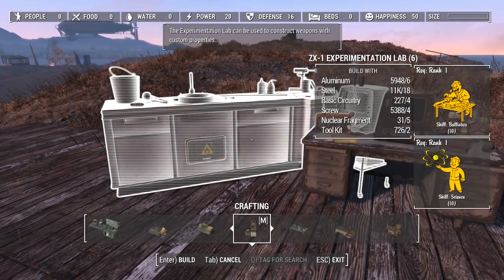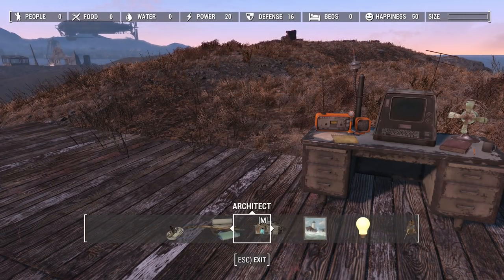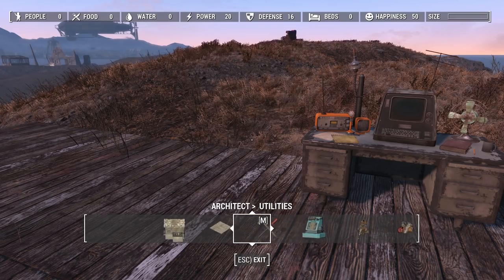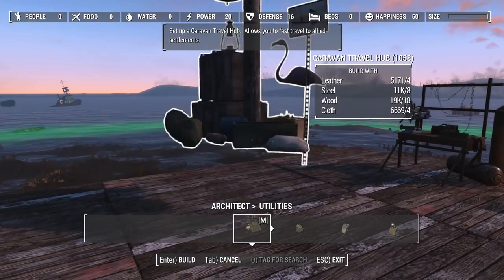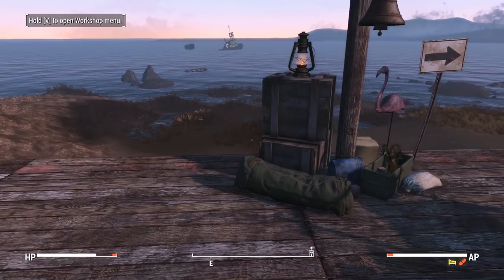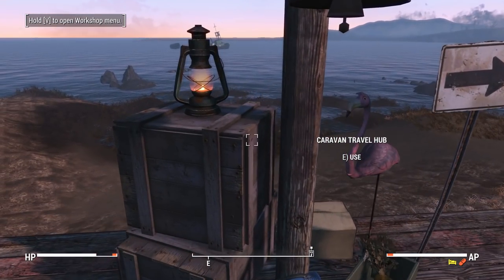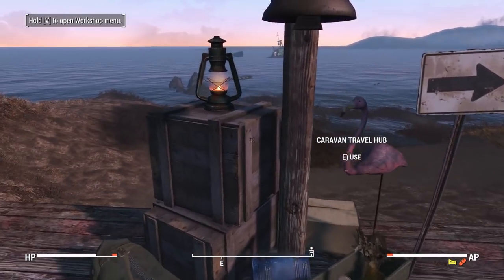That's all in the crafting section. Now we're going over to the Architect section, Utilities, and there are a couple of things we want to craft here. First, the Caravan Travel Hub — it doesn't cost a whole lot to make. This is used in conjunction with supply kits and, of course, if you have three settlers, to fast travel somewhere else.